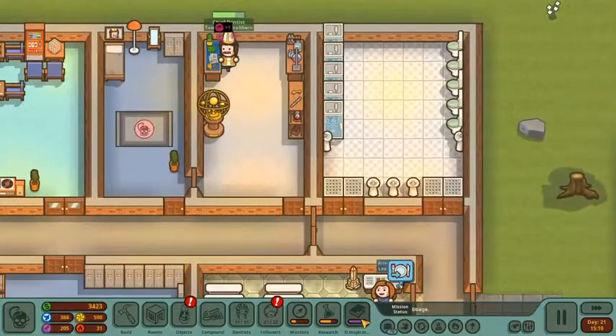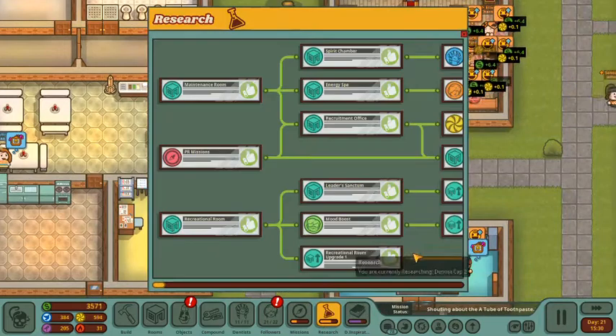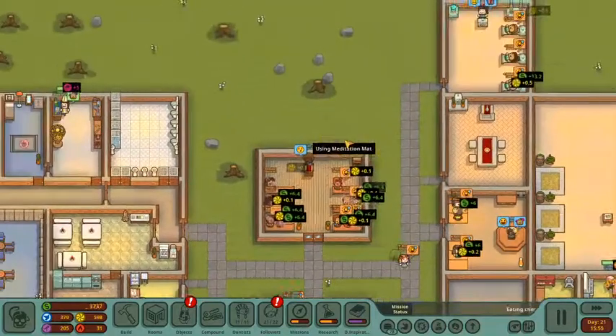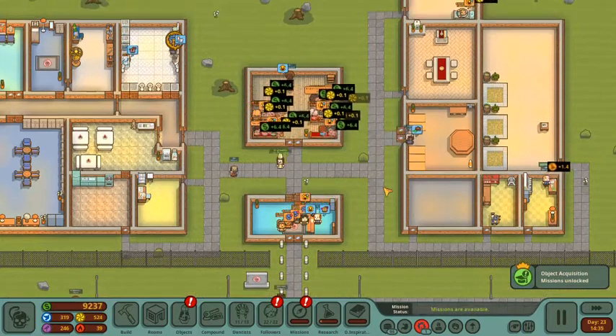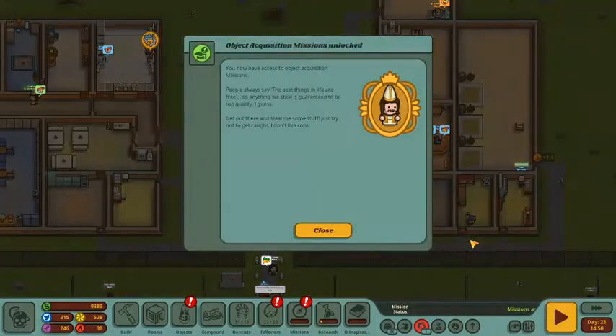Over here, we've got Tooth McScrubbers working hard and getting us the pentagram hat. Research is going along swimmingly for increasing our dentist cap. We've unlocked the object acquisition mission. Let's read this from Tooth McScrubbers: you now have access to object acquisition missions. People always say the best things in life are free, so anything we steal is guaranteed to be top quality. No one's the wiser, Tooth McScrubbers. Get out there and steal me some stuff — just try not to get caught.